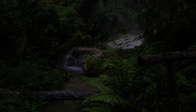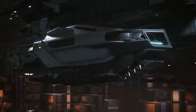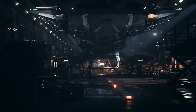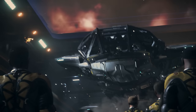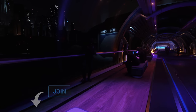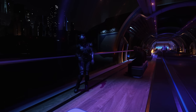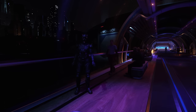Every month we have a Star Citizen ship giveaway — for October 2023 we're giving away a Constellation Phoenix. This luxury multi-crew ship can be used as a mission runner, explorer, or base of operations, and comes with a luxury P72 Archimedes snub and a Lynx Rover. Just comment on any of my videos made during the month to be in with a chance of winning. If you'd like to support the channel, consider joining channel memberships or becoming a Patreon — liking, commenting, and sharing also helps the channel grow. Thank you for watching, get involved in the comments, and I hope you have a great October.